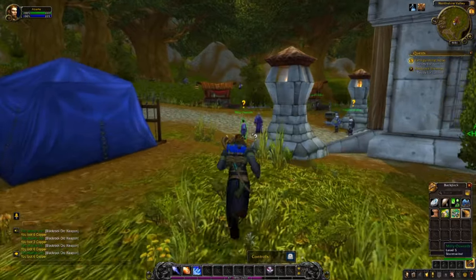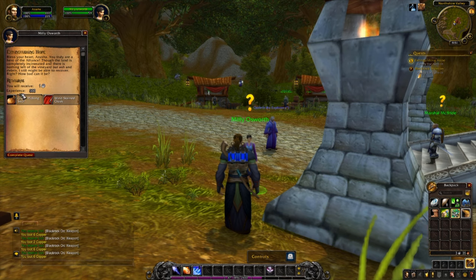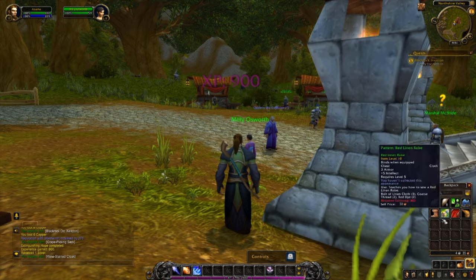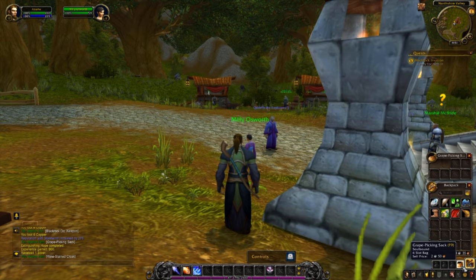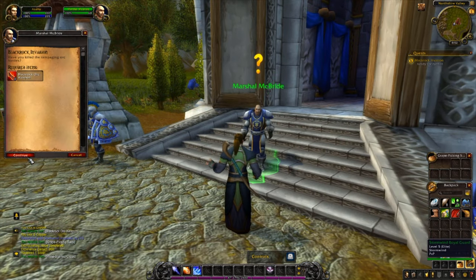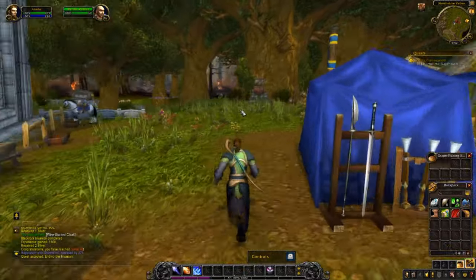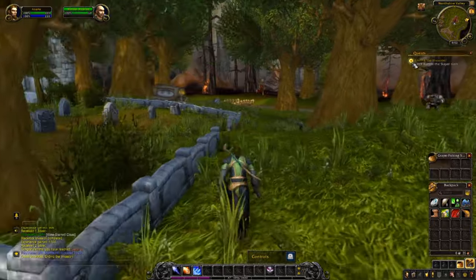We're back at Northshire Abbey to hand in. We've got two items to complete in this quest — one of them is a bag, which hasn't gone into your bags but is automatically equipped in the bag slots. We now have four more item storage slots. We also gained enough experience to hit level six. One final quest: end the invasion by killing Kurtock the Slayer.